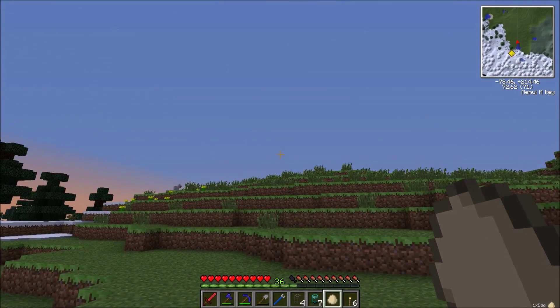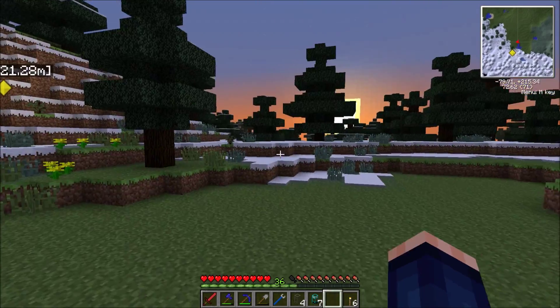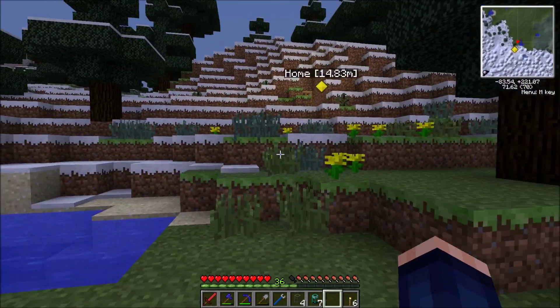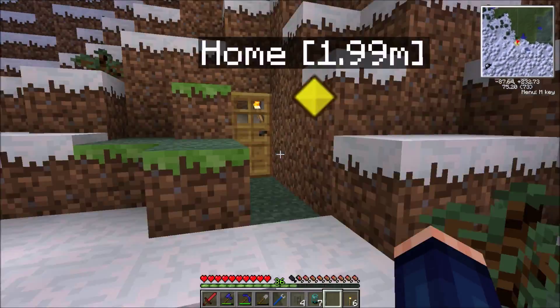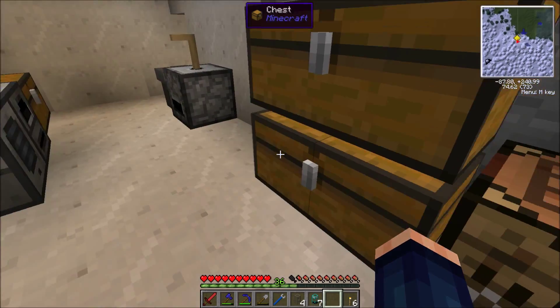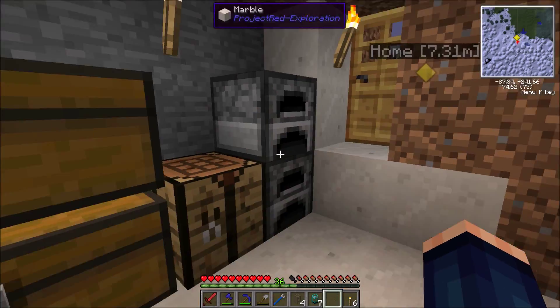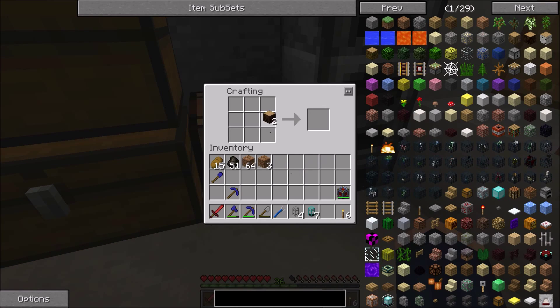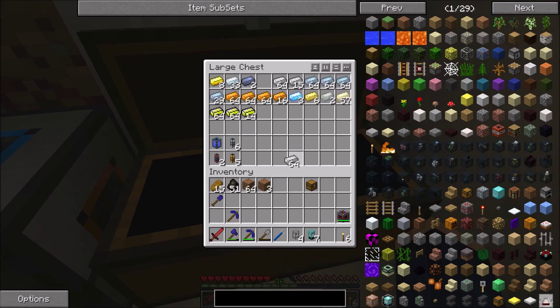If you catch an egg like this, you can bake with it but you can also throw it - I think there's about a 10% chance to get a chicken when you throw an egg. I need to head back because I need to build a chest, and I don't want just a basic chest, I want a good chest.